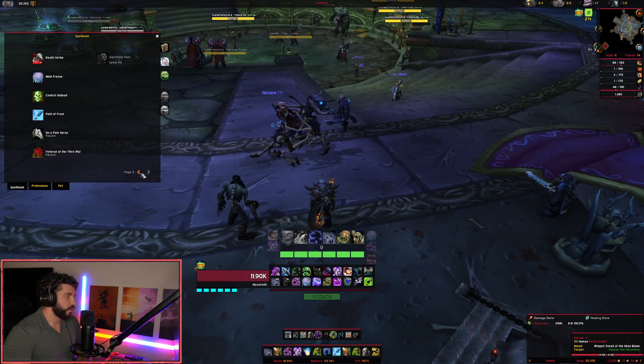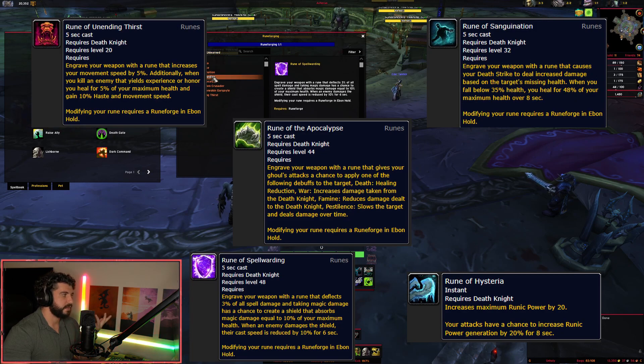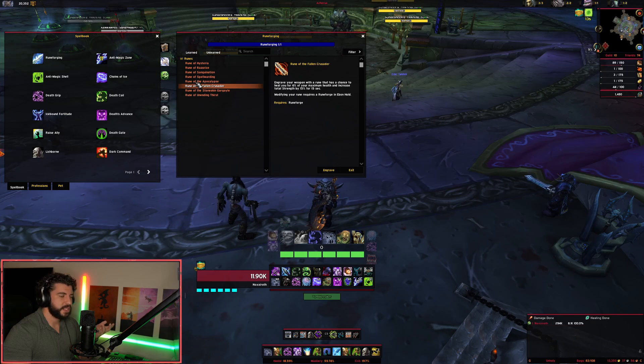We also have some additional rune forges. I'll put them on screen here so you can look them over. The most interesting one is Rune of the Apocalypse — it causes your ghoul to have a chance to apply debuffs: a healing reduction, increased damage taken, reduced damage dealt to the Death Knight, and a slow on the target. It might be interesting in PvP, but all of them are undertuned compared to Fallen Crusader, which gives 15% strength and is our go-to for every spec. Hopefully Rune of the Apocalypse gets buffed so we have a real choice.